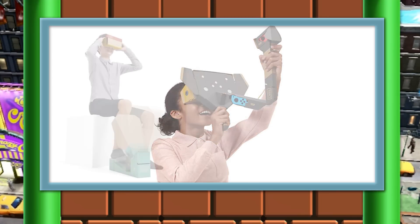Next up we have the Toy-Con Wind Pedal. This one I have no clue what to expect at all. Unlike the other parts of this VR set, the wind pedal is actually not attached to the VR goggles at all. I'm guessing it has something to do with maybe a flying machine, something similar to that. This one I really don't have a lot to say about because I have no clue what to expect from it.